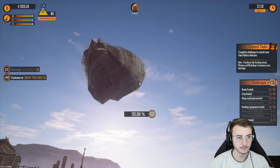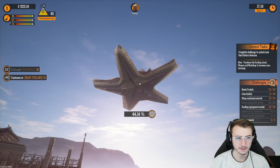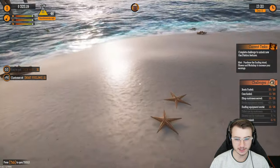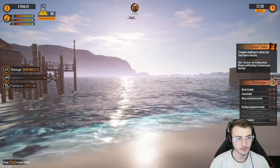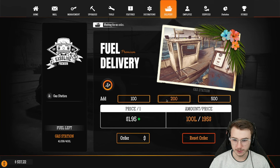It's gotta do something, right? Surely you guys wouldn't have lied to me just to watch me throw all these starfish and everything into the ocean. Yeah, it's not doing anything. It's time for another fuel order — let's do 300 again. That's $585. We gotta wait it out just a little bit longer.